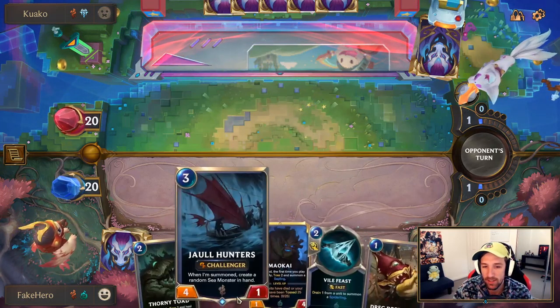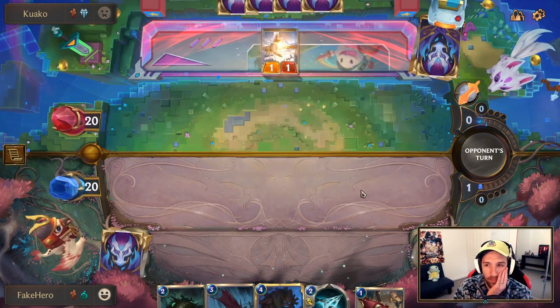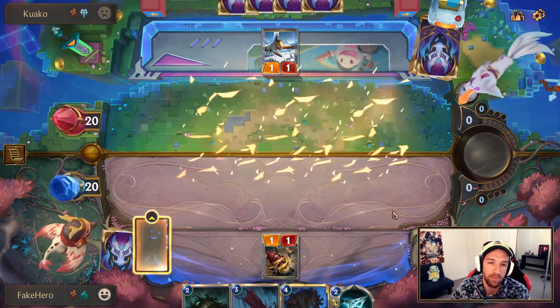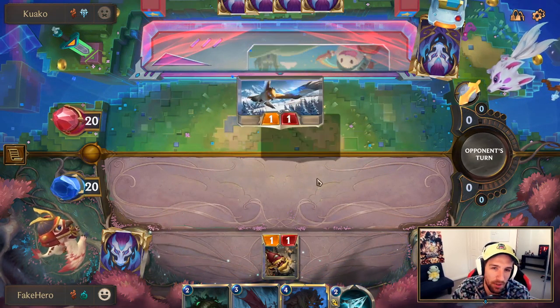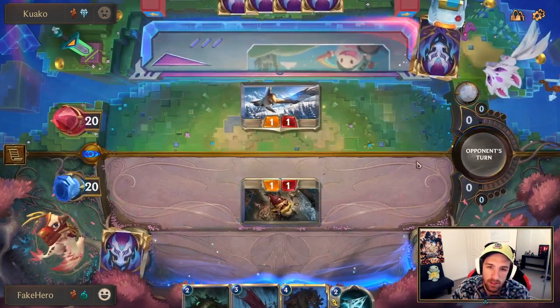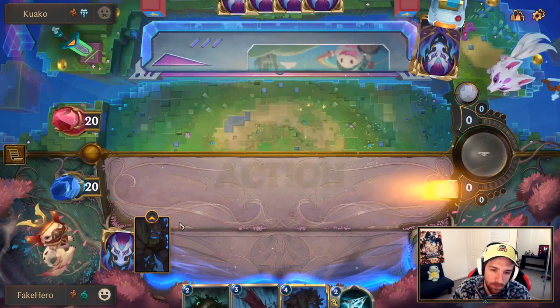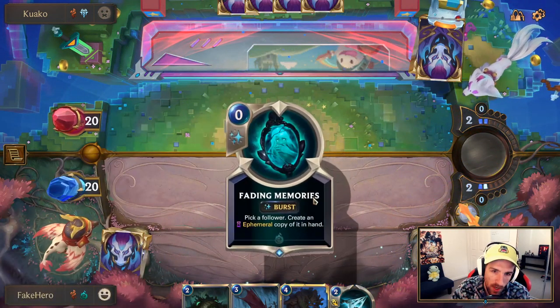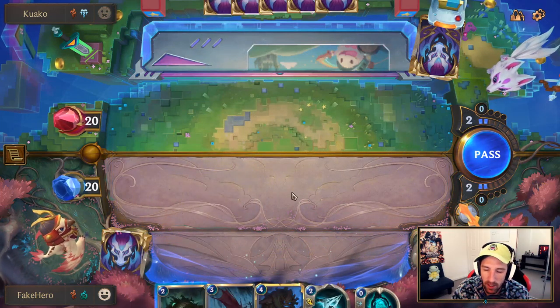What a curve. Joel Hunters is splendid against this deck unless they actually run Make it Rain. Pretty good discards. Grasp of the Undying — not too useful here. Happy to trade this off, denying value from his Sejuani level. We just play Thorny Toad here. I could pass as well, but there's not a lot I'd get punished by — let's play the 1/4.